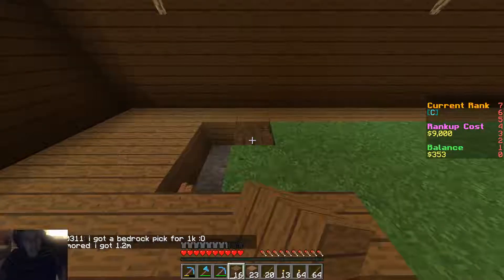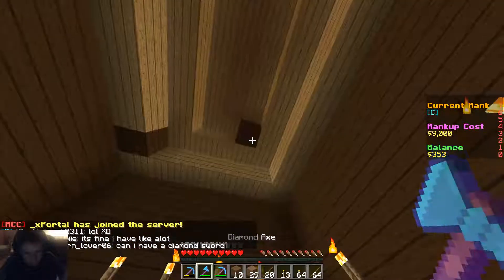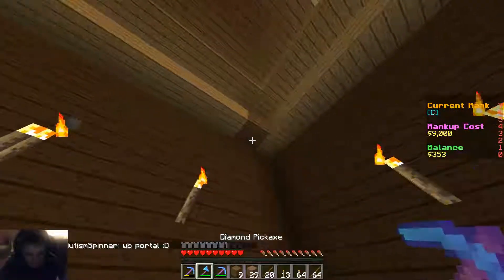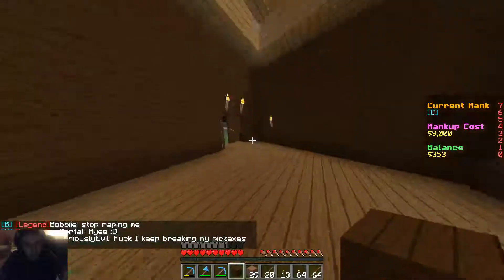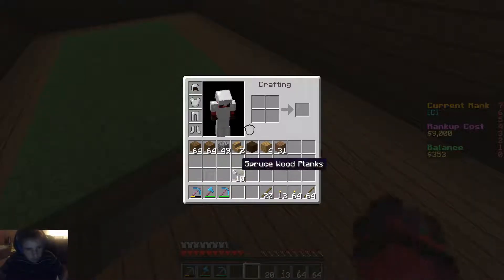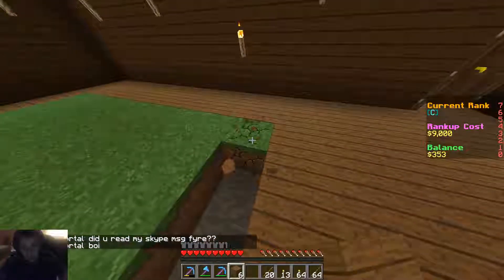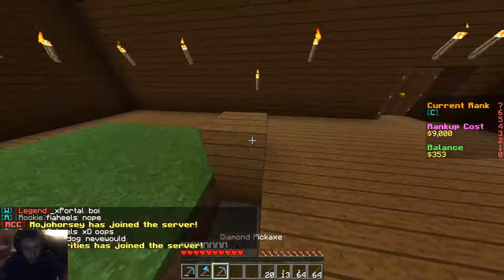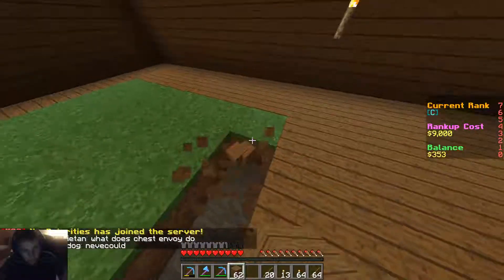I kinda wanna get this done, because then I have to throw all my chests in here. How do you guys like the roof? I think it looks sick. Alright, I have $353 in the bank — not really something I wanted to happen. But easy money torches, we didn't have to spend anything, which was kind of good. I'm gonna get this flooring done this episode, because I'm tired of mining grass and stuff.